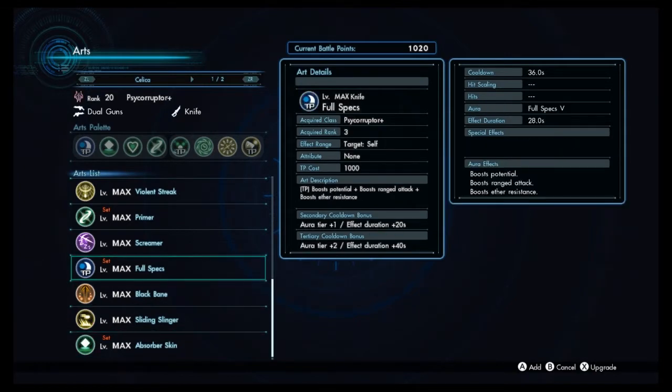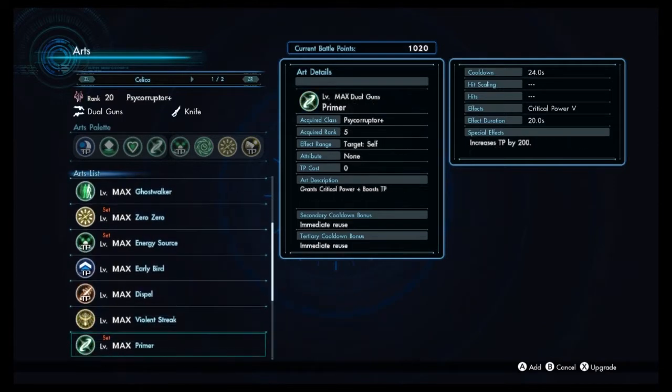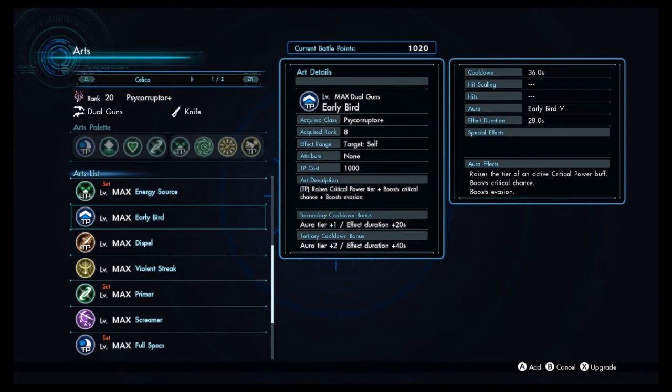Now let's get into Celica's auras. Almost every time you use Celica you're going to want to run Full Specs, which is another aura the other two dual guns users don't have access to. Full Specs essentially boosts ranged attack, ether resistance, and potential. This is really nice because Celica has access to 0-0, a really solid dual guns art that scales off of ranged attack. The boosted ether resistance is also really nice for super bosses, since both Telethia and Pharsis use a handful of ether arts — Telethia almost exclusively.